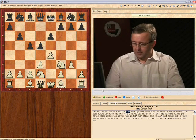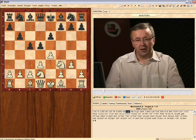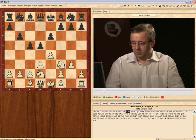White played g3, and now black played knight f6. He has an alternative way of doing this, which is actually arguably slightly better.